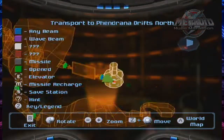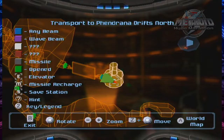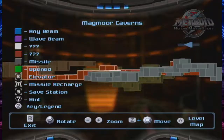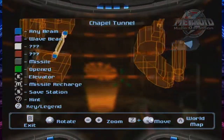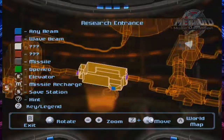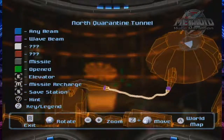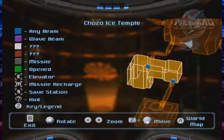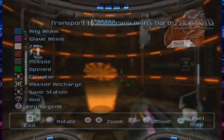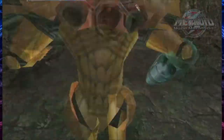Okay, so this takes us to Fendron address. Do I want to go there now? Let's check the map real quick, actually. Is there anything here I haven't explored yet? I know I probably missed some Chozo lore, but I can do that later. It doesn't seem like I missed anything.